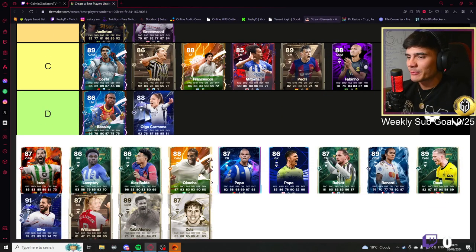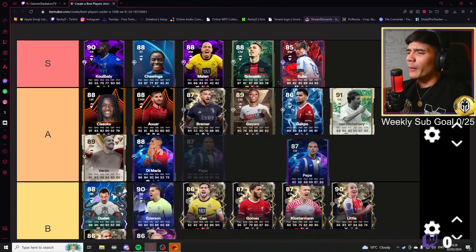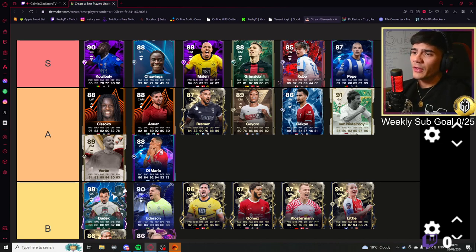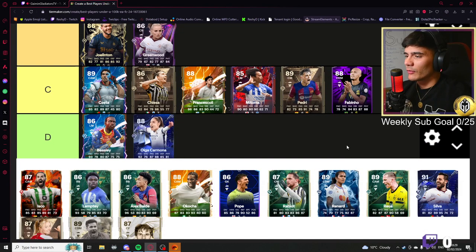This Pepe card — 82 pace, 87 defending, 93 physical. That's a bit of a crazy card. I'm assuming Pepe will have some good defensive play styles, and with those stats that looks crazy. My guy goes all the way up here. I'd have to look at the play styles but he might even overtake Bremer.